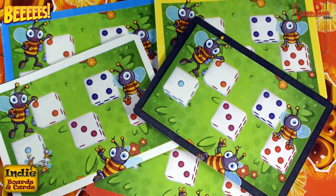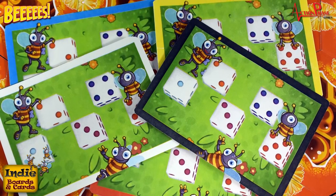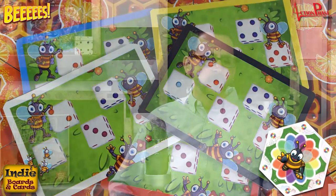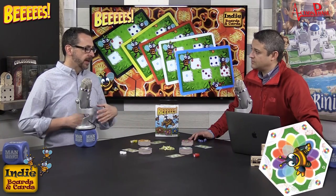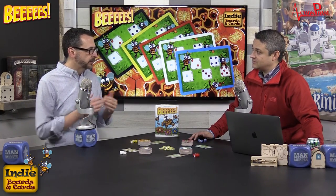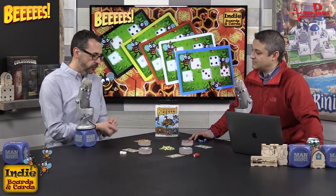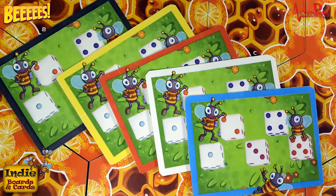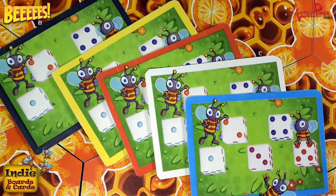There's also a card for each player called a beeline card. In each stack there are a couple of wildflower tiles. Once a wildflower comes out, someone declares beeline, and anyone who has all five of their dice at that moment can participate. You take your beeline card and roll continuously, trying to get one, two, three, four, five in sequential order. Whoever does that gets to claim the wildflower tile.